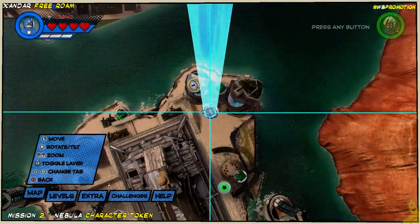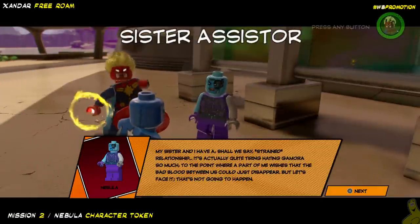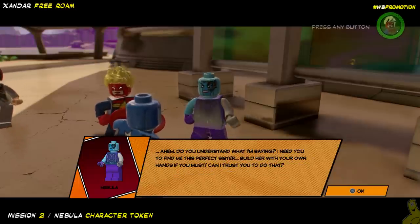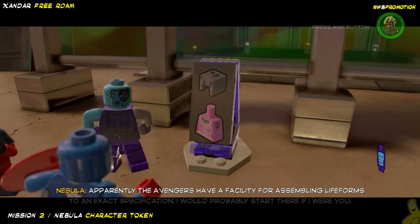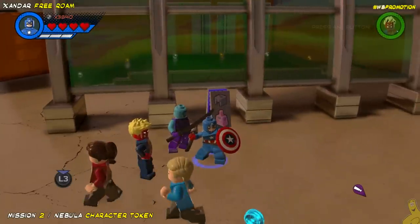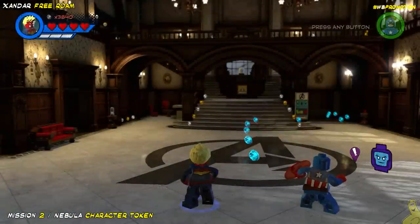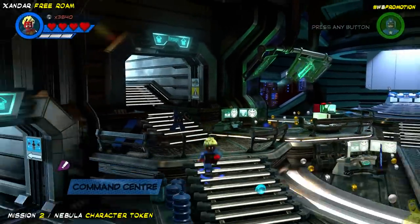On to the next mission — this one has to be Nebula. She's wanting a sister she doesn't hate. If you haven't seen the Guardians of the Galaxy movies, I recommend them — they give you more backstory. It turns out we need to put on a costume to make her feel more family-like. Earlier in the video I mentioned we're going to skip some of the travel stuff — I take off with Captain Marvel to head to the Avengers Mansion, but there is a blue ghost stud trail to follow.